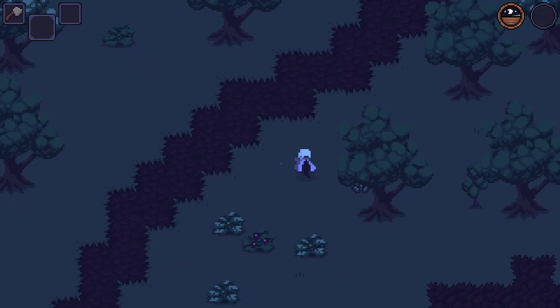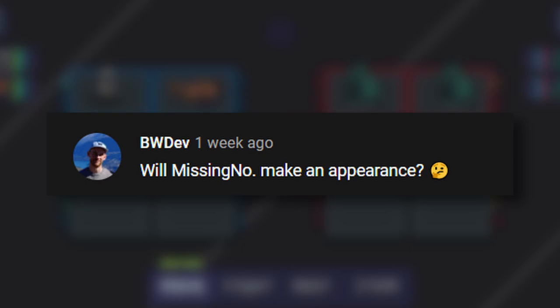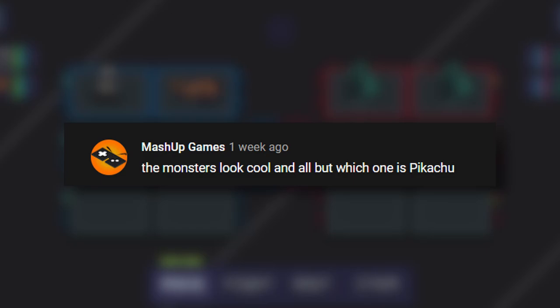Let's end today's video with some questions from the last Monster Tribe devlog's comment section. GoodpalBWdev asks: is Missingno going to make an appearance in the game? I don't think so — I think I've already upset Game Freak enough with my earlier devlogs, but hey, maybe we can make some kind of our own secret easter egg for players to try and uncover. Ollie asks which one is Pikachu, so I'm going to go with the assumption that he's asking which monster would be the mascot.